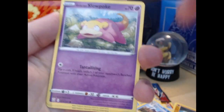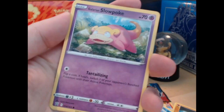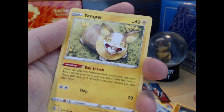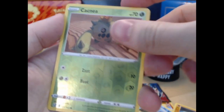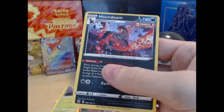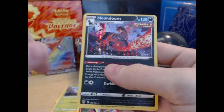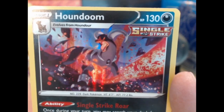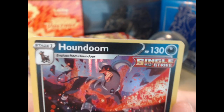What is Slowpoke? I don't know — like an anteater bear pig. The Ampher, Cacnea reverse, another first, and the Houndoom holo. That's neat — that's another terribly centered card. It's like — remember what I was saying about English cards? Holy.